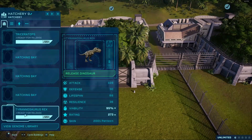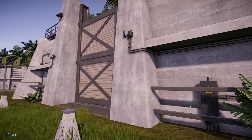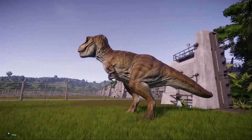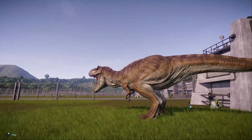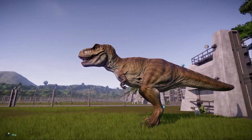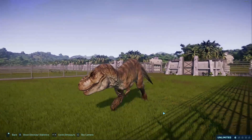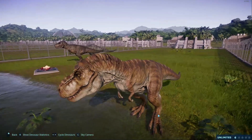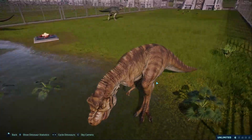Next up is the 2001 pattern. I'm trying to remember what it looked like in the movie — I thought it was pretty greenish, but I'm not sure. Wow. I'm not sure this is really what it looked like in the movie. I thought it was pretty green-toned, but this is awesome. I love this color — this caramel with the more gray-toned underbelly. I really like this. This is going to be hard to choose a favorite.